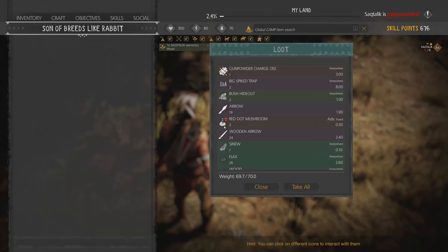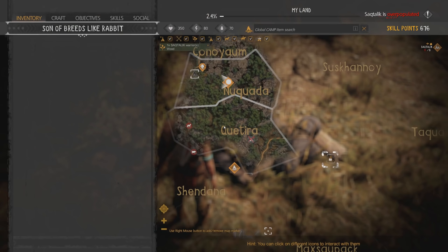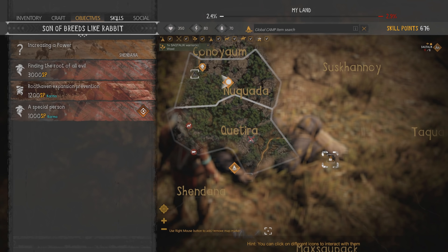Alright, so here we go, we're back here. Hey guys, I come bearing gifts - you guys are going to love this. Hang on to your butts. We can't carry anymore in here, so we probably need to upgrade our camp. Let me see here - how do we do that again? Craft? Objectives?